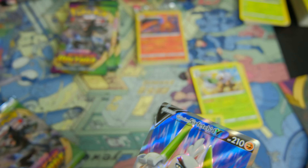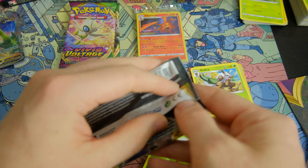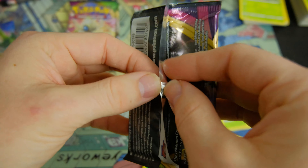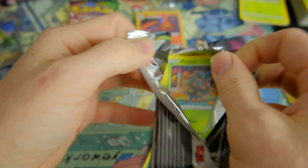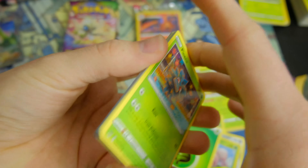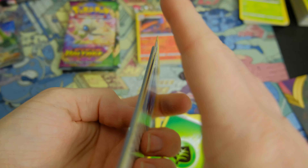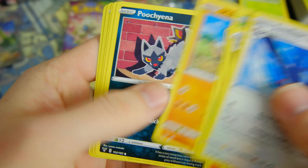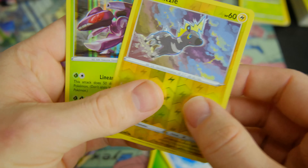Exeggcute for the reverse foil, and Sir Fetchd V — looking pretty good. Look at that! Let's get it in a sleeve. Come on amazing rare, high chance of being in here. Got a Charmander and Charmander in the same pack, and Genesect.